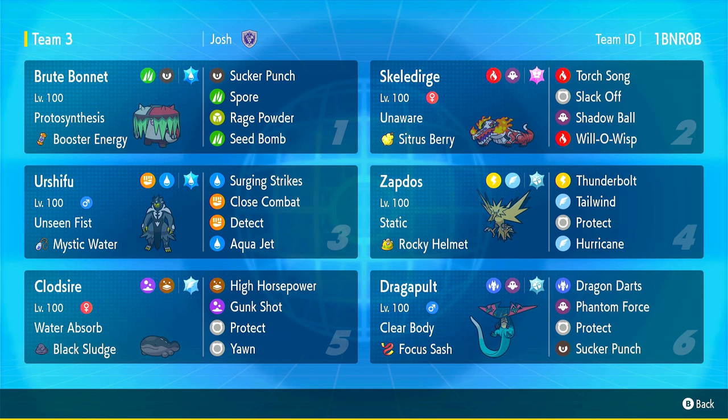If I did Terra Brute Bonnet into Terra Fire, there would essentially be two Fire types on the pitch and at that point I'm just susceptible to Earthquake. So I feel like Terra Water here is the best decision — that way I'm at least resistant to Fire. We have to boost the Energy, it'll boost Attack. For the moves, we have Sucker Punch, Spore, Rage Powder, and Seed Bomb. The Rental QR code is in the top right if you want to use it, and the EVs will be in the description.